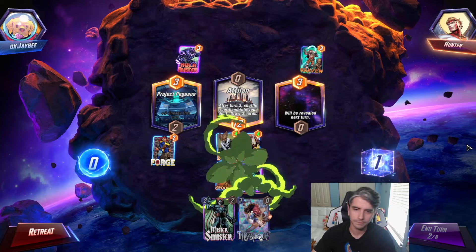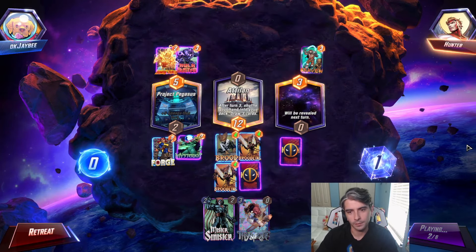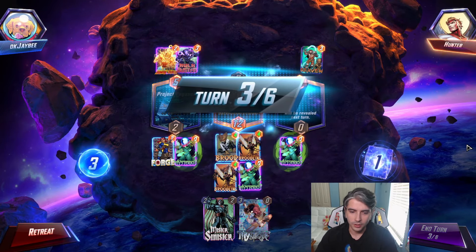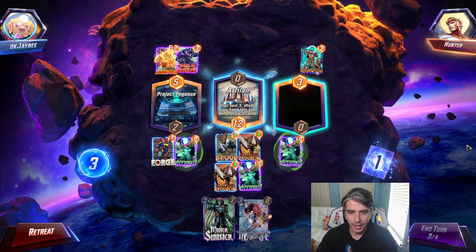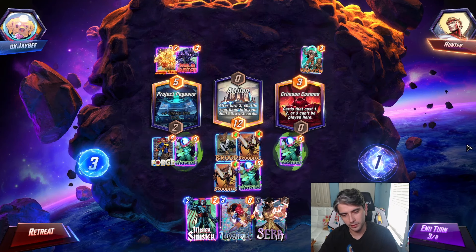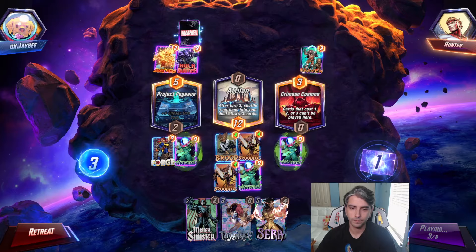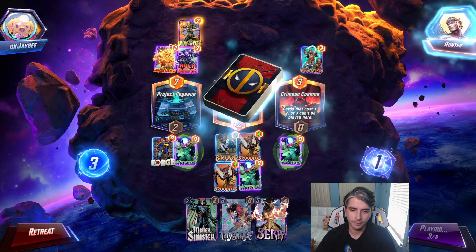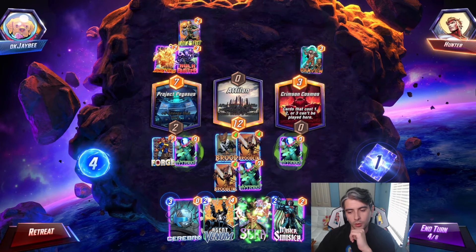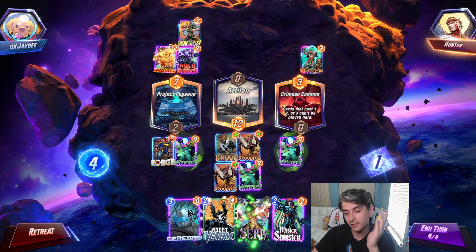I actually like Adelan because we kind of do want to shuffle this hand up. Don't want to play Mysterio to clog this mid-location at the moment. Although, I could just drop the Mysterio there — the real one — so we'll have all of our 4s there. Turn 2, Human Torch going down for him. Mysterio going down. Turn 3 — let's see what we draw before Adelan shuffles our hand into our deck. Sinister and Mystique — it's kind of unfortunate because we can't play either on Crimson Cosmos. Don't want to clog my left lane with Mr. Sinister, so I'm just going to pass the turn. Iron Fist going down, and now Adelan will shuffle our hand into our deck. We see Agent Venom and Cerebro, which is good.